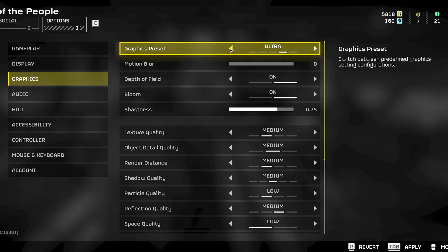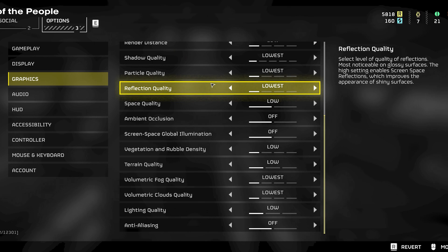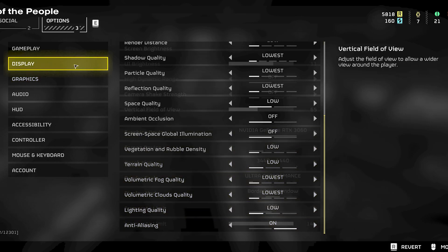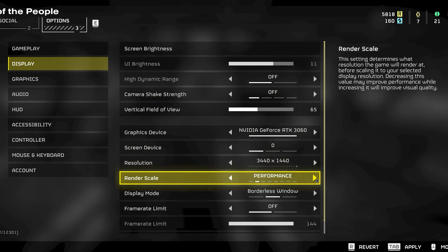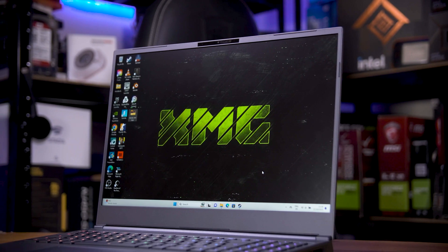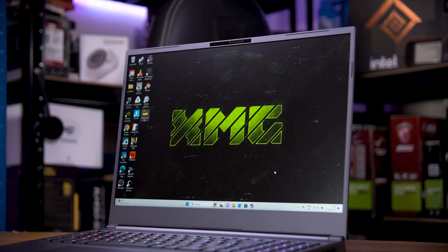I'll keep this short so you can get back to blasting bugs and bots. This video is all about the best settings to play on. Of course, the final answer depends an awful lot on what your system's specs are, but the load of testing that I've done should still be relevant. The main settings I want to look at are the straight quality presets and the render scale. Between those two, you can get over 300% more performance. I'm going to start with the quality presets, all at native resolution, which for this XMG Core 16 that I'm testing with is 2560 by 1600, which is on the tougher side for the RTX 4060 laptop GPU to handle.